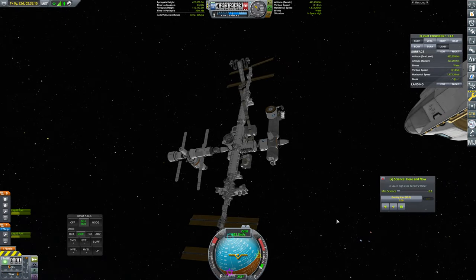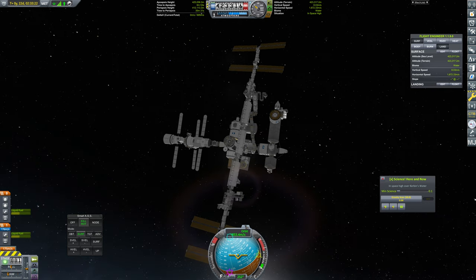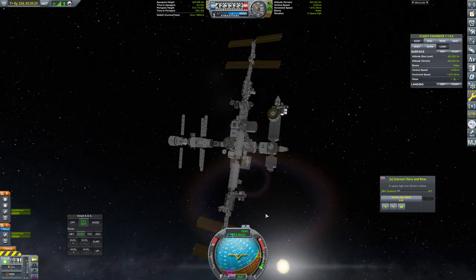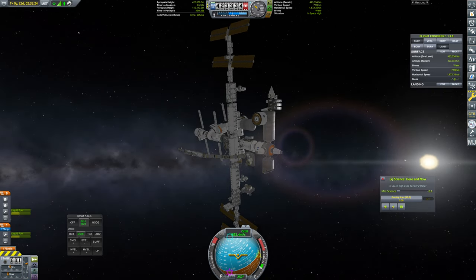Hello, everybody, and welcome back to Kerbal Space Program. Last episode, we attached our AMS here, and it might be in a slightly different position. Apparently, I forgot to save after last episode, and when I loaded in, we had an autosave. This thing was maybe 10 meters away from being hooked up, so I just hooked it up again. It might be in a slightly different position, but it's in about the same spot, so that'll be absolutely fine. Now we need to put up our ELC, which is going to end up going over here.